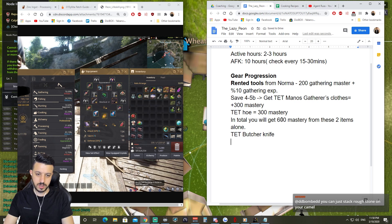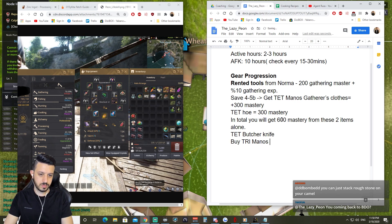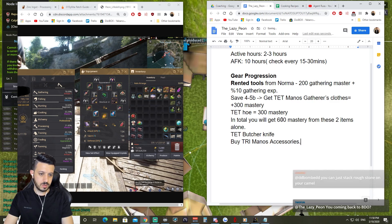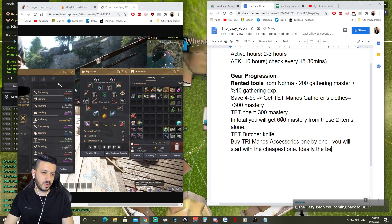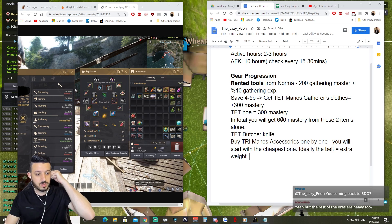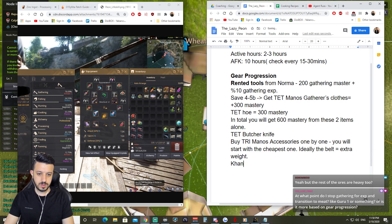After that, you will skip DUO or PRI Monos and go straight to TRI Monos because you have bartering to boost your income. With TRI Monos, you buy them one by one and start with the cheapest one — ideally the belt because the belt gives extra weight — but you can start with any available piece.